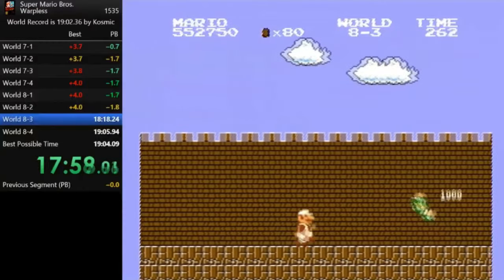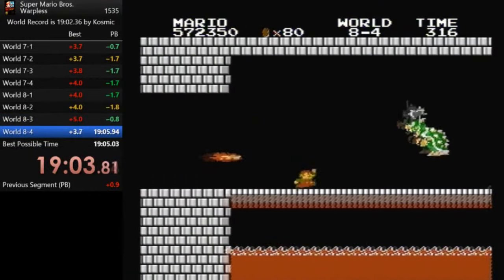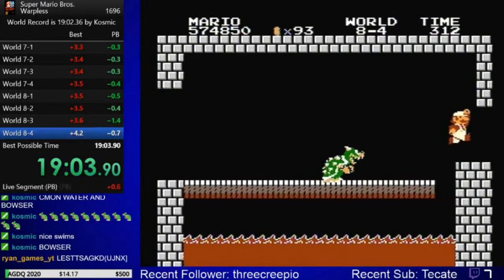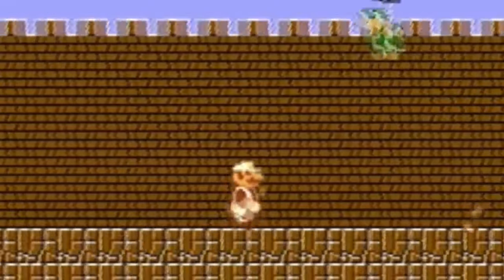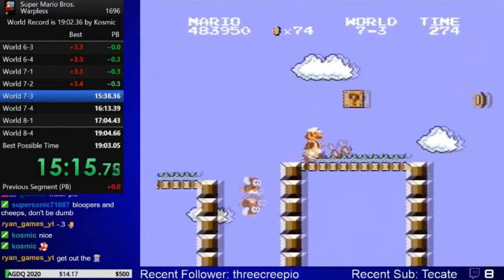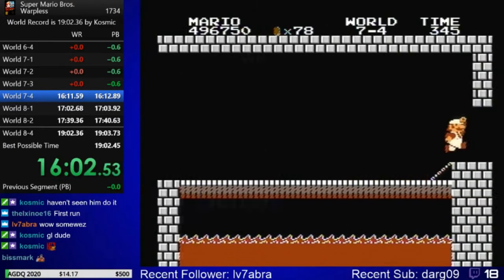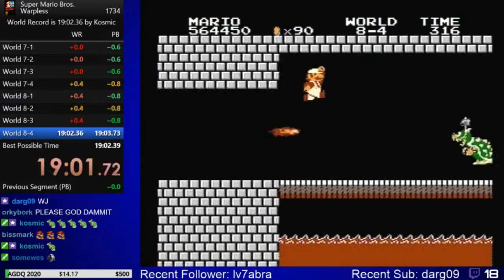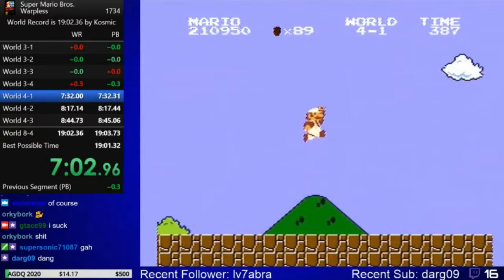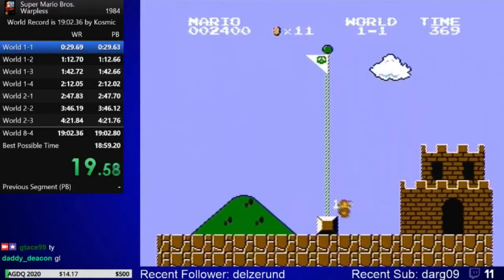The very next day, he was on pace for a 19:03 but made an unfortunate mistake in 8-3. He still finished with a 19:04, just over two seconds behind the record. A few weeks later, he got a 19:03, largely because of the second he saved in 8-3 from not getting hit. Since he was only a second behind it now, GTAce decided to start aiming for the world record. He had a run that was even with the record until 7-4, where he lost time on the Bowser kill, missing the world record by just half a second. GTAce wanted something more to give himself a better chance, so he made the decision to start going for the incredibly difficult flagpole glitch in runs.